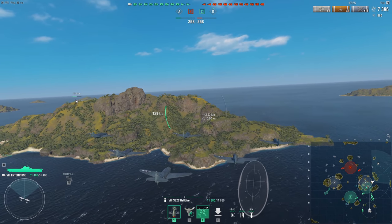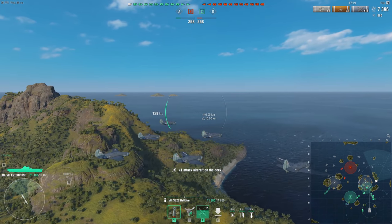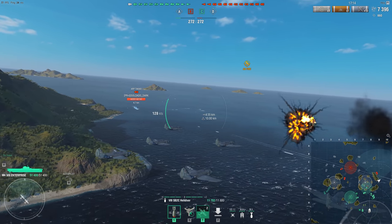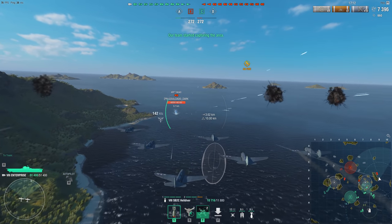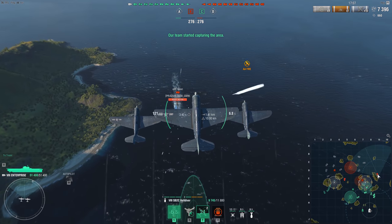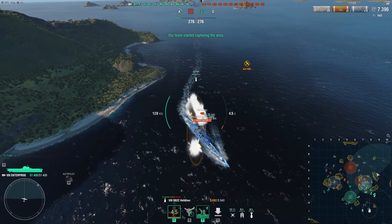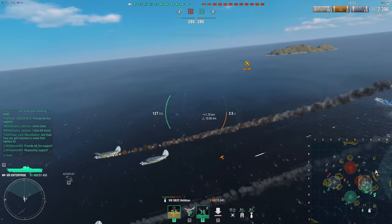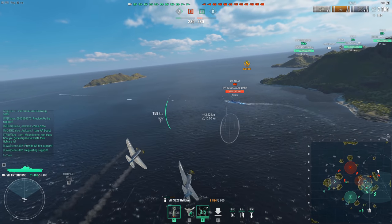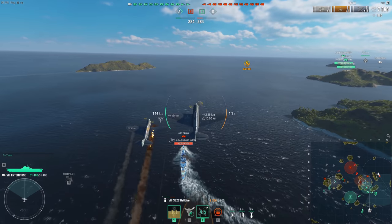Keep in mind, I am used to playing Graf Zeppelin as the only carrier I play on any regular basis. And I am not a CV main by any stretch of the imagination. This match gets really intense — you'll see why. There's a ship that turns, tries to dodge, and succeeds. Just dodge actually works. I love how he fit just right in the perfect gap in my dive bombers — it's beautiful, like the Hand of RNGesus constructed it just for him.